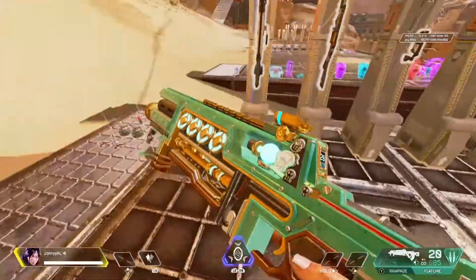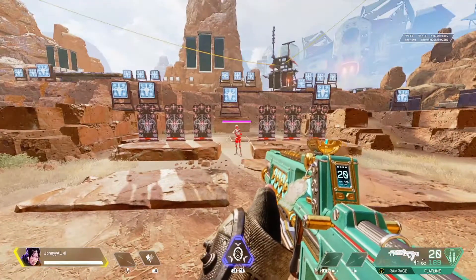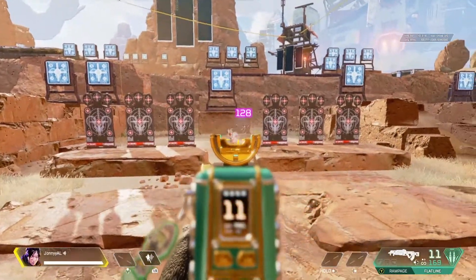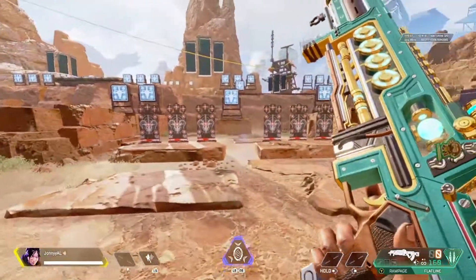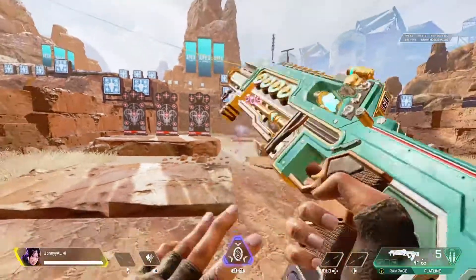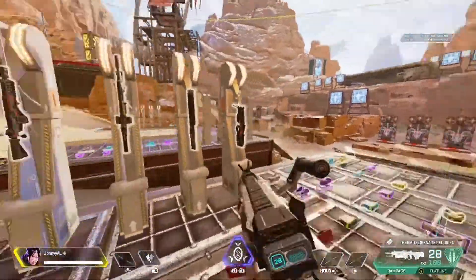The final weapon in the heavy ammo category is the Flatline, which has the most recoil easily. As you can see it does like to sway side to side. It likes to push straight to the left, so when you're aiming down the sights you want to push down and to the right. There will be minor adjustments to be done as it does like to move around and jolt very easily, but simply pushing down and moving to the right very slightly will allow you to get laser aim.